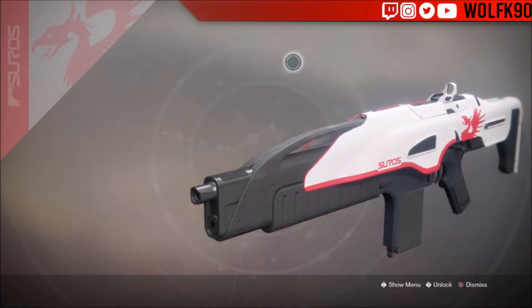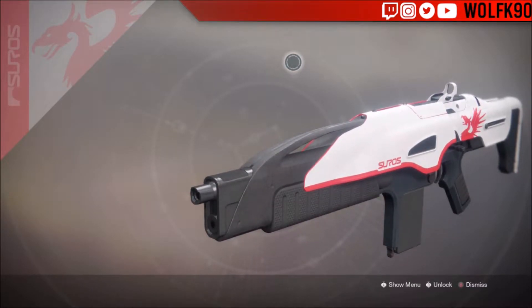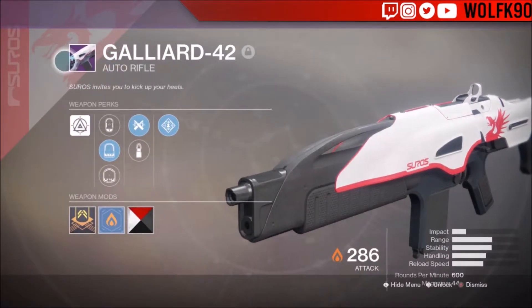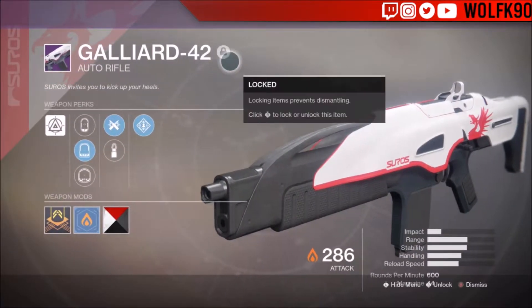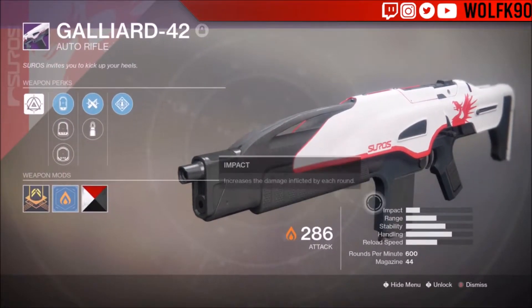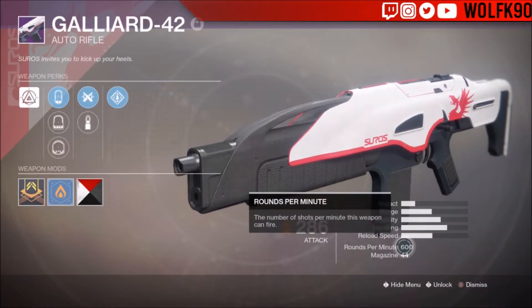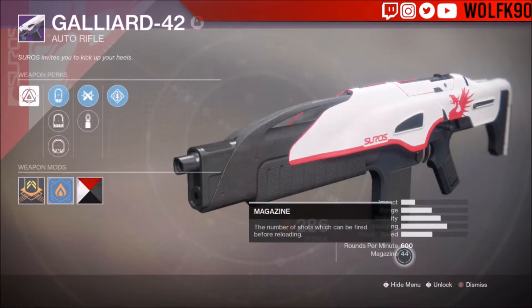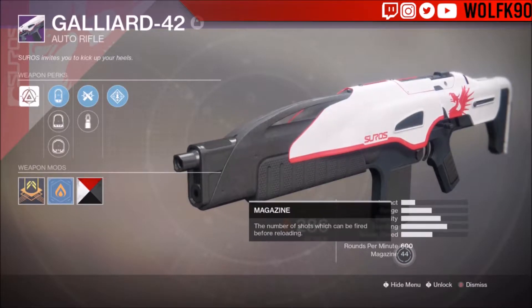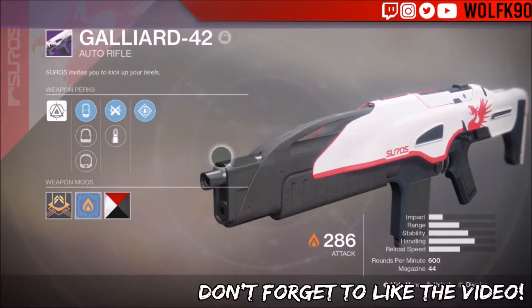The first weapon we're comparing is the Suros auto rifle — it's the Gileard 42, a reward you can get from Banshee the Gunsmith. Here are the stats: it's a 600 rounds-per-minute energy rifle with a 44-round magazine, pretty well-rounded stats, and really good handling so it aims down really quickly.